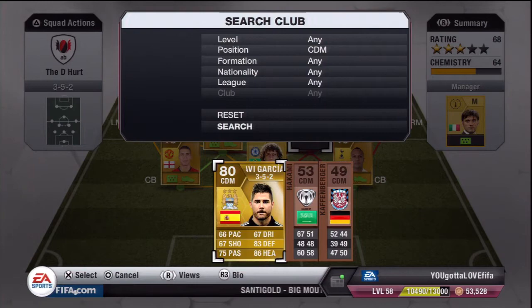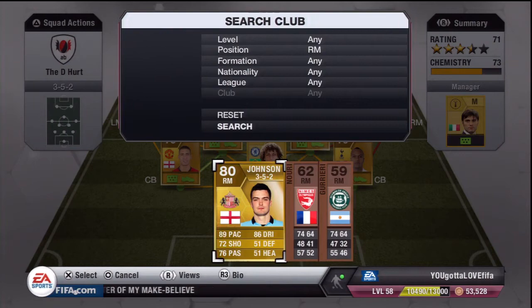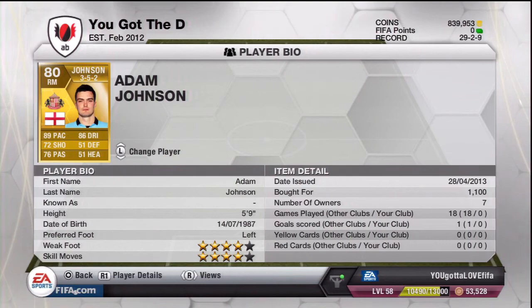There are some all round good stats and he only cost me 800 coins. Here we have Javier Garcia: 66 pace, 67 shooting, 83 defending and 86 heading — pretty nice stats for a CDM, also costing 800 coins. At right mid we have Johnson with 89 pace, 86 dribbling and 72 shooting, costing me 1,100 coins — an absolute beast.